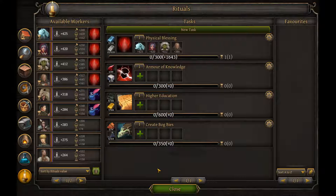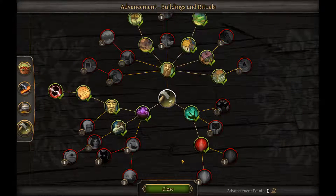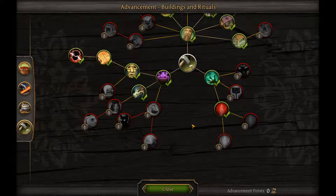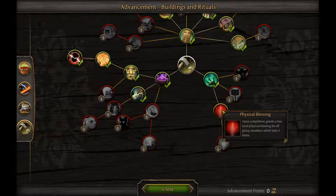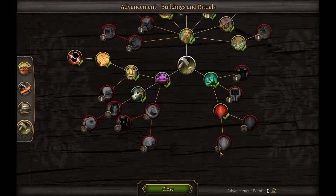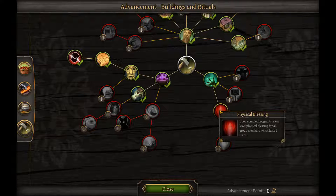So let's see which rituals I will test. When we check the research tree, I didn't go for everything because some rituals are very similar. I don't think we have to go for every single one. Also, I didn't want to just play like 300 turns just to unlock all of them. So first, I want to test the physical blessing — it gives us low level physical blessings for two turns. It's the same thing as these two, just a blessing for a different stat. I want to see if this somehow stacks or just increases the duration, and how it works when we perform more than one blessing ritual per turn.